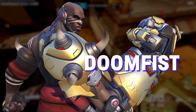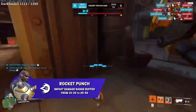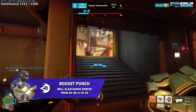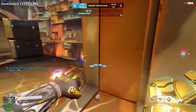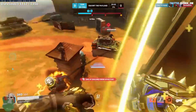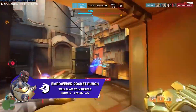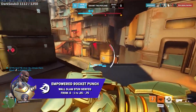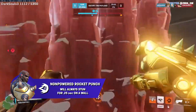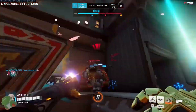Doomfist is getting a lot of changes to his kit. The main one is his Rocket Punch. The Impact Damage Range has been increased from 15–30 to 25–50, and the Wall Slam Range has been reduced from 20–40 to 10–30. The initial punch is already dealing more damage than before, and if you get it on the wall it'll deal a little bit more. So it's rewarding players more for just hitting the punch rather than comboing it with the wall.